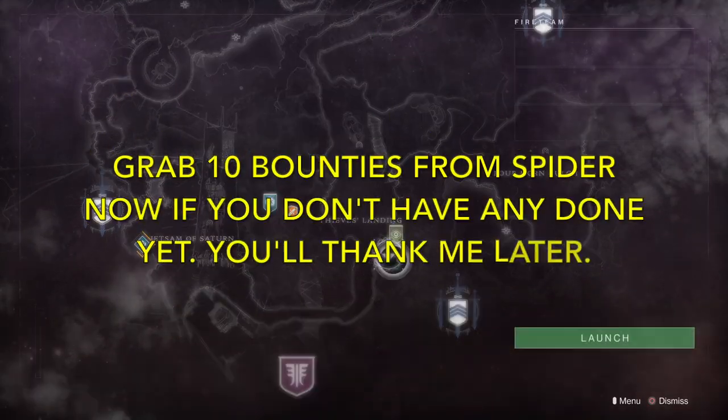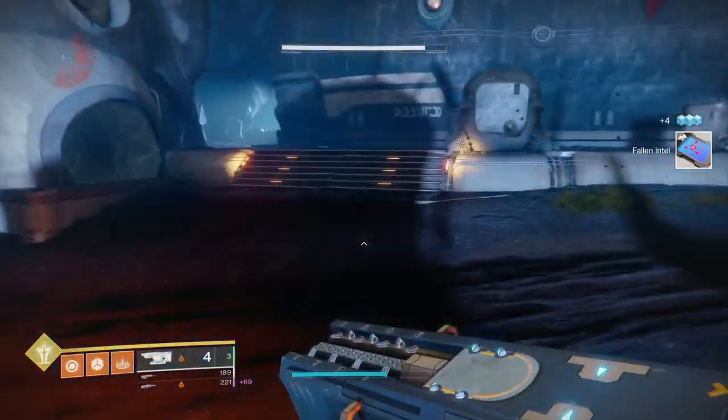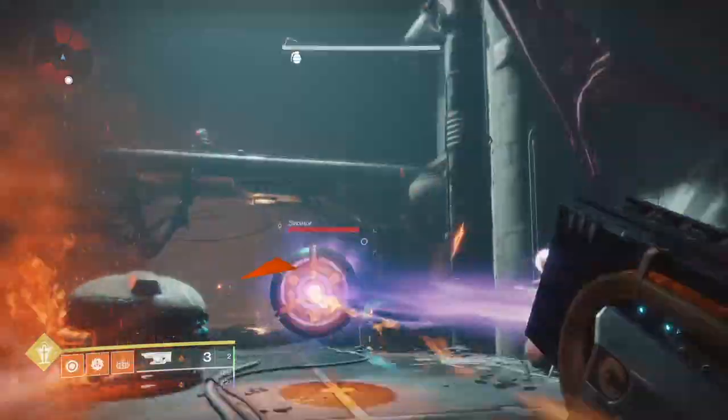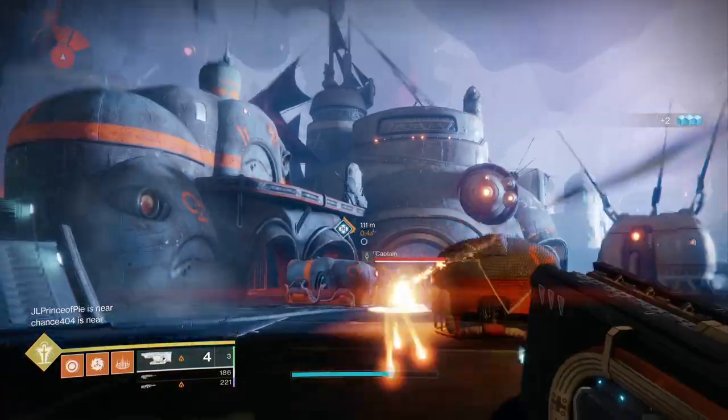Now go to the Tangled Shore and kill five Fallen Captains or Servitors. Spawn at Thieves' Landing and there's usually a Captain chilling right in front of you in between the small buildings. Head to the left and straight up the road and you'll see a Servitor. After they're dead, respawn at Thieves' Landing to find them again. Repeat until you kill five.